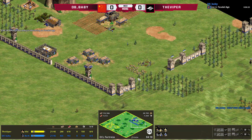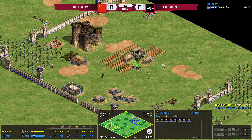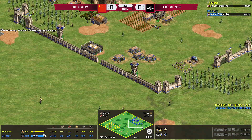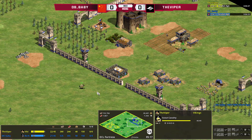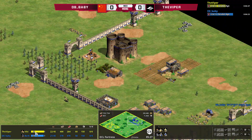For those that may not have seen Capture Age before, here's a quick 101. Down on the bottom left you'll see basic information: the civilizations, the player names. The numbers represent the number of villagers and military. The number to the left — 21 for Viper — is 21 villagers, and the number to the right, which is one, represents one military unit, in this case his scout.